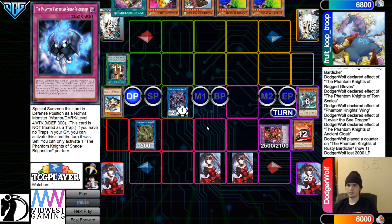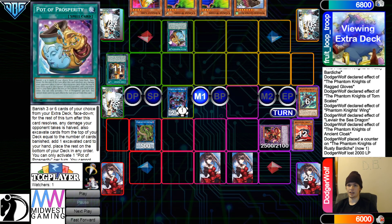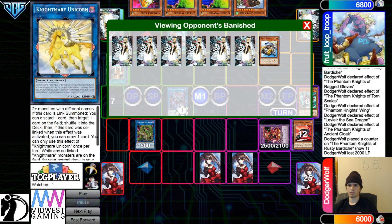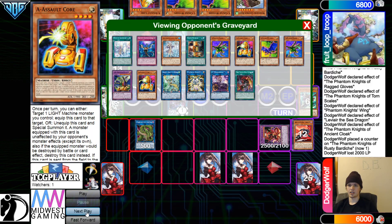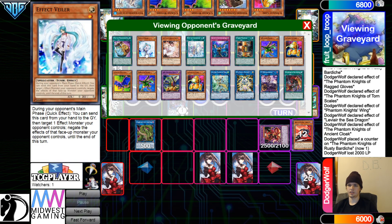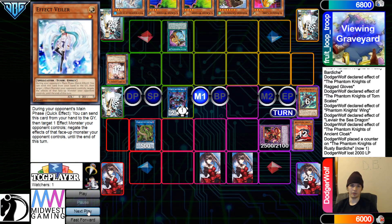Draw Prosperity. They're going to start this off by activating Prosperity to banish 6: Cerberus, Underworld, Lina, Unicorn, Hip, and Klerushka. Then look at the top 6 — we see Temple, Imperm, Rite, Ashe, Vailor. This is an interesting choice this format. They're going to grab the Temple there and put the rest back to the bottom of the deck.